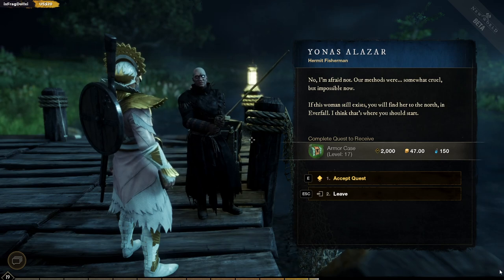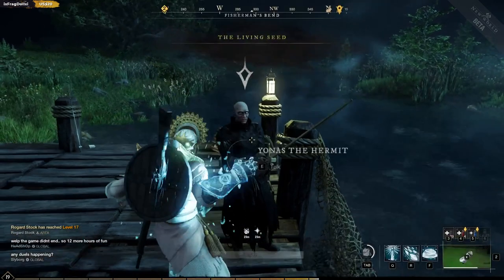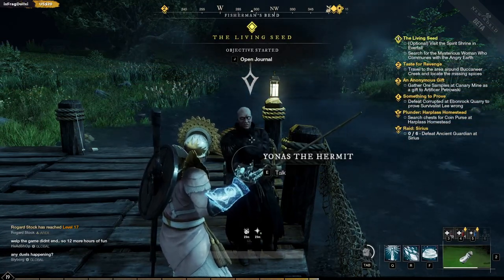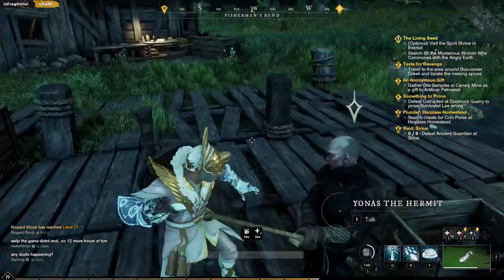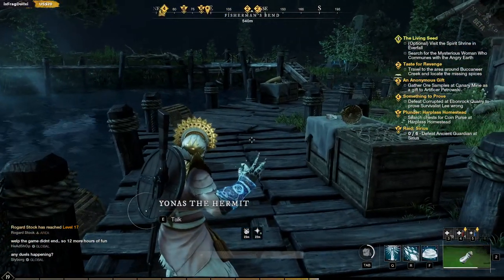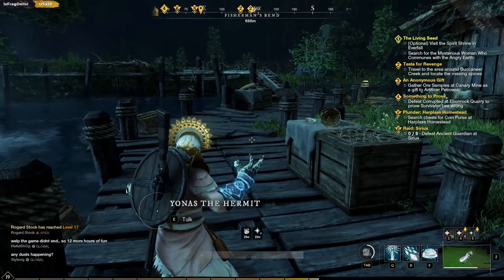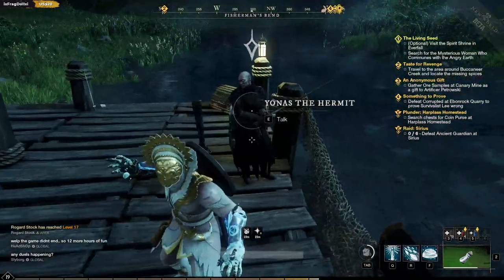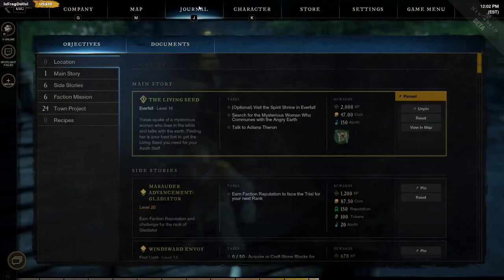It won't be easy - the angry earth are strange, unpredictable, and well, angry. But there was a woman once - at least so she appeared - and she could commune with the angry earth. She gave you the seeds before. Her methods were somewhat cruel but impossible now. If this woman still exists you will find her to the north, in Everfall - I think that's where you should start. 2000 XP - how close is that going to get me to level 20? Visit the spirit shrine in Everfall - that's optional.